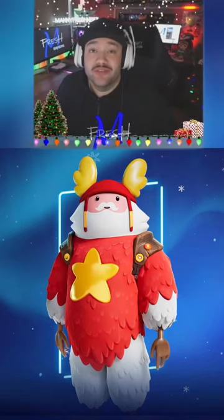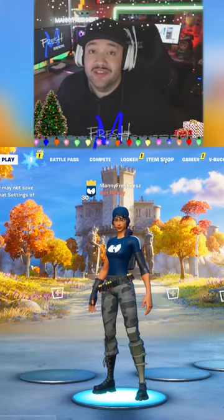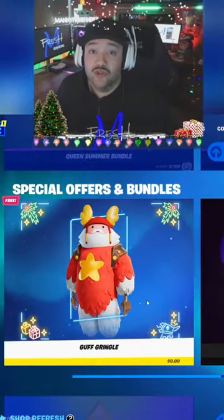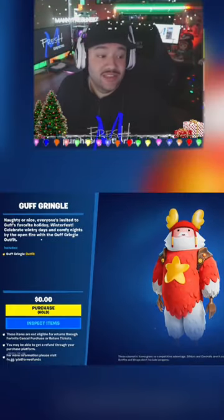With the Winterfest update you get a free skin and back bling, and here's how to get it. You're gonna have to be on PC for this one. Log in and go to the item shop. Scroll down to the bottom and you're gonna see the Guff Gringles skin — and as you can see, it's free.